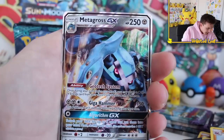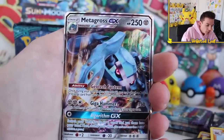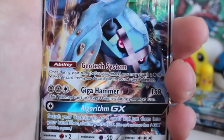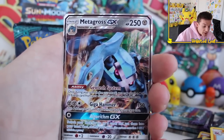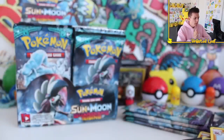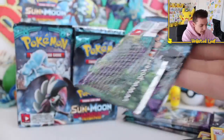Metagross GX — I'll take it! That is actually bananas. Never in my Pokemon career have I opened a booster box and in the first part pulled three GX cards. Look at that attack right there — Giga Hammer with 150 damage. The artwork — I know I've already said this because I pulled it in Japanese and loved it to pieces — but that Metagross GX is a fantastic looking card. Third GX down, four boosters to go. We can pull Tapu Cocoa as well. Oh, this is a fantastic set.